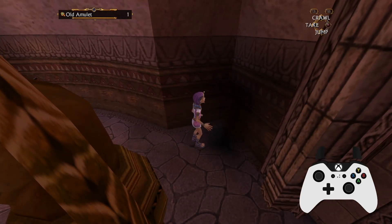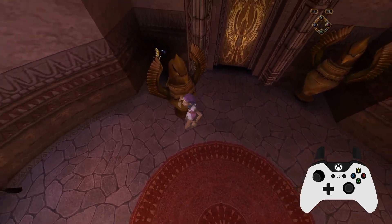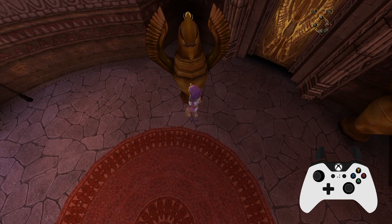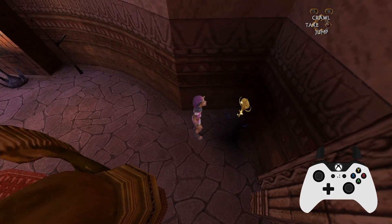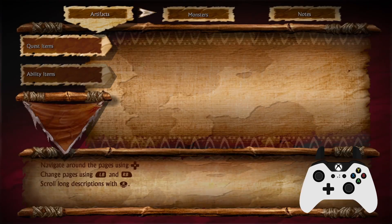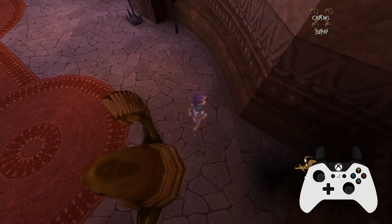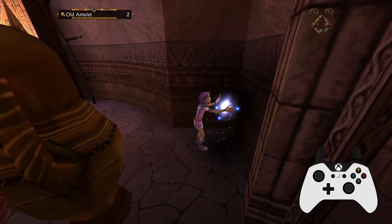Let's begin with how the trick works. To collect an old amulet, you have two ways to pick it up. The first is to simply run into it, and the second is to stand close to it and press the take button. Pressing the take button will play an animation to pick it up, as opposed to running into it which doesn't — this will be an important difference later. By doing these two actions at exactly the same time, the prince will pick up two amulets instead of one: one from running into it, and the other from pressing take.